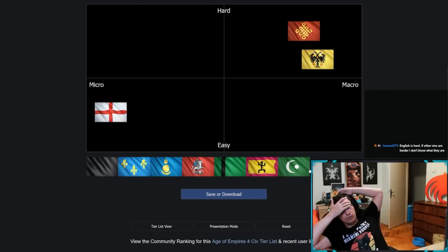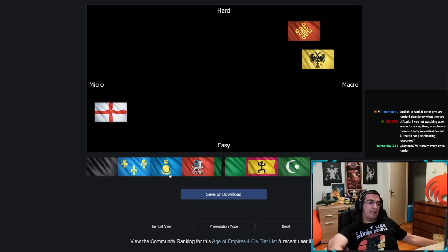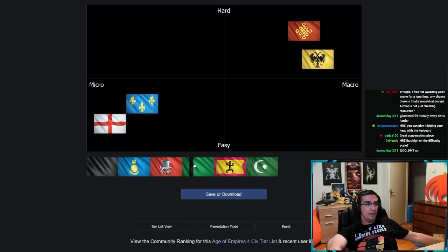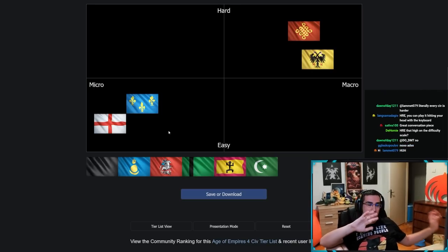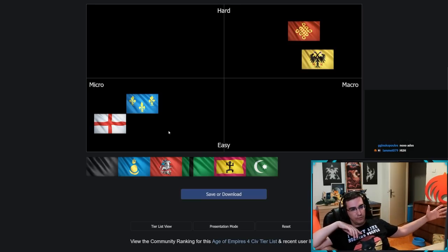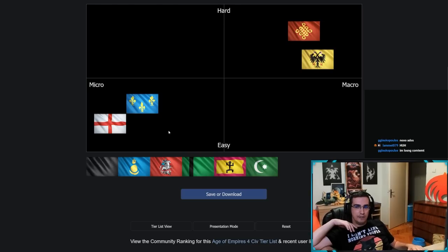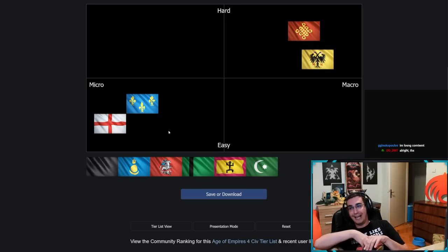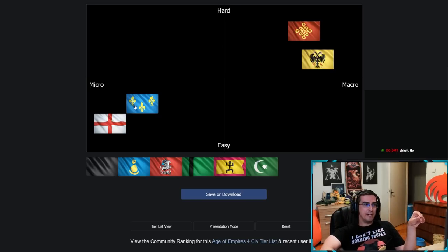French goes right next to English in the easy zone. It has no hard macro mechanics — you get deer, gold, wood and produce units. There are no hidden macro mechanics like imperial officials. It is very micro intensive, similar to English, because you rely on early damage, out-microing your opponent, and good engages.